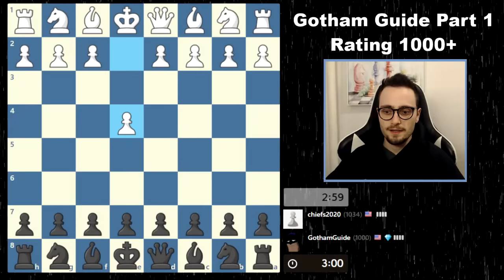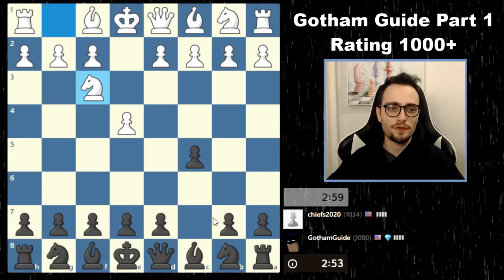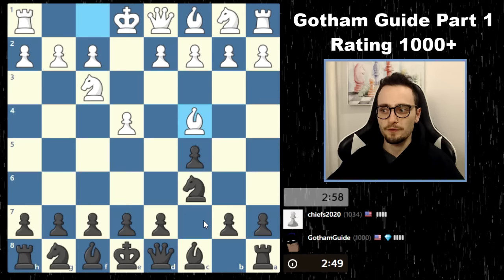This is Gotham Guide, and the idea is to be playing games. Let me start with the Sicilian, to play games at the 1000 level, to notice what people are playing and different openings. It's not really a speedrun, it's just to familiarize ourselves with what we need to play at what level of chess.